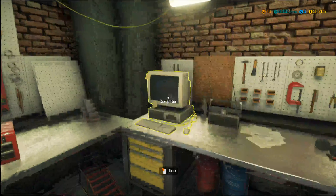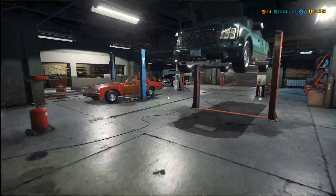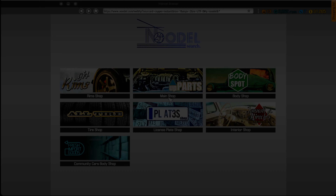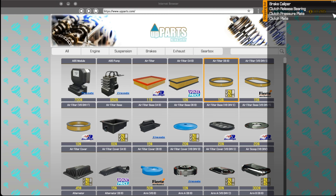To order pieces you come over here to your computer, or later in the game you get a skill to do it from the car — you get a little iPad. These are all the stores you can use. Ninety percent of your time you're just going to be in the parts store. Up here we have our shopping list.